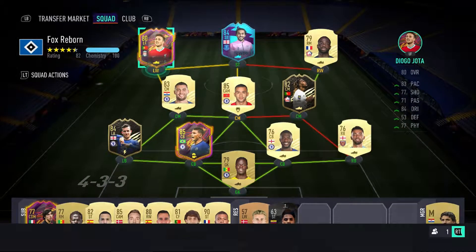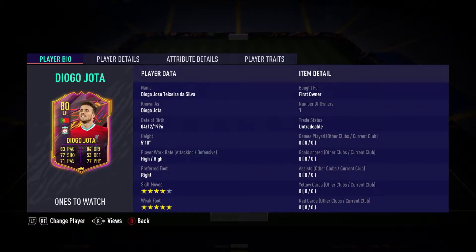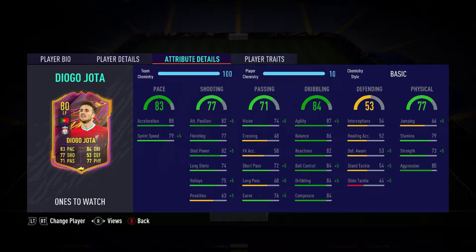You can see the team here, it's a bit of a mess, but Jota and Calvert-Lewin are on full chem, so that should be fine. Calvert-Lewin's on 7, but he still plays quite well. We'll just take a look at this objective card that EA have given out. I hadn't played with this before — he's 4-star, 5-star skills.